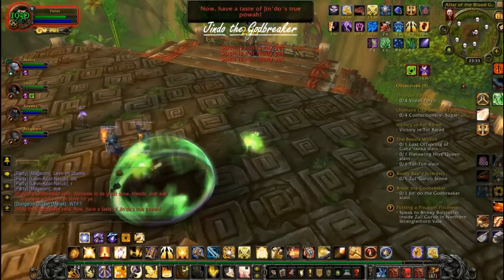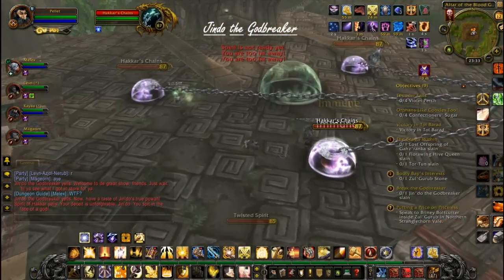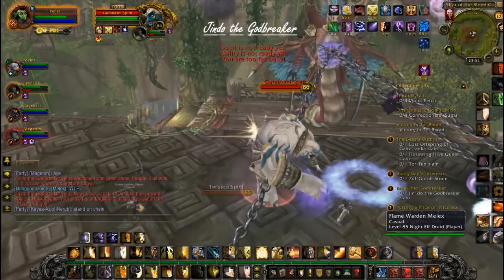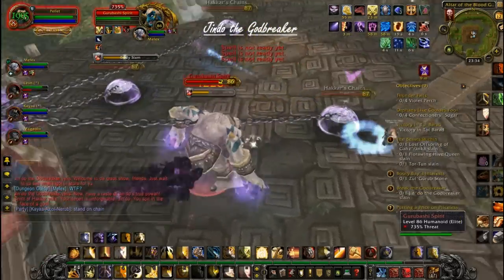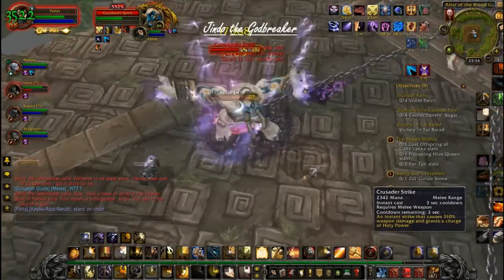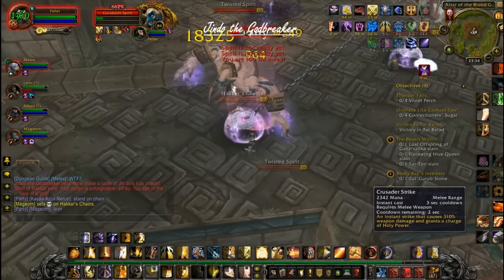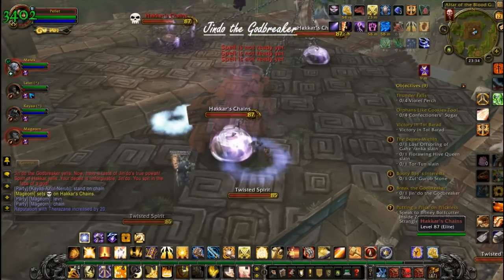In phase two, Jindo will turn into his Godbreaker mode, and three chains called Hakkar's Chains will spawn on the field. This is the most complicated phase of play, and will require each of your team to know exactly what they're doing. Your tank has to pick up the spirits from the platforms below and tank them close enough to a chain. Meanwhile, your DPS will have to stand at each of the chains, one on each chain. When the spirit that your tank is tanking decides to charge, it will land on top of one of the shields, smashing it. This will then allow your DPS to switch and DPS the chains, which is the ultimate goal of this encounter.